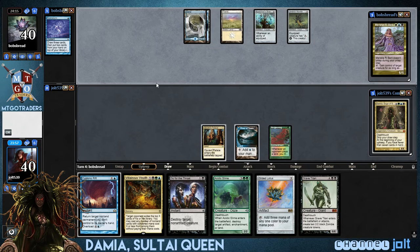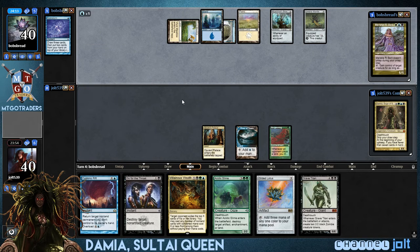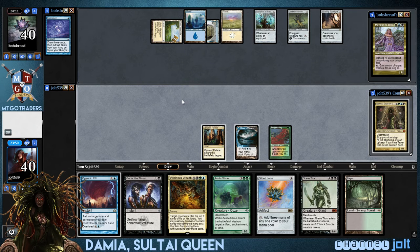We're not hitting our lands now. Unfortunately we have a little bit of card draw in here too. That's how magic goes sometimes. Looks like he's got that Vivid Meadow down so he can get into his commander. Get into Bayou.